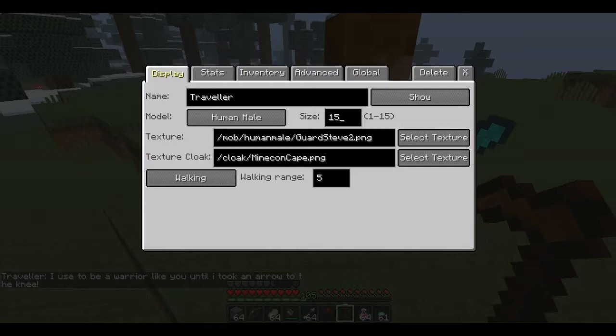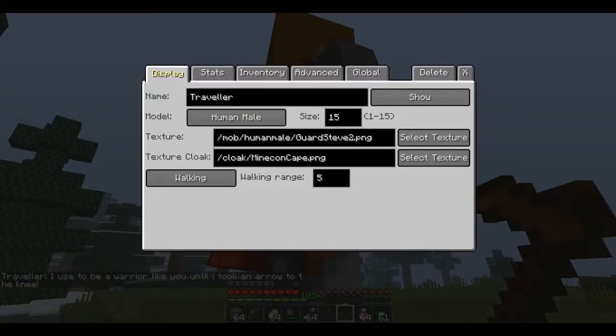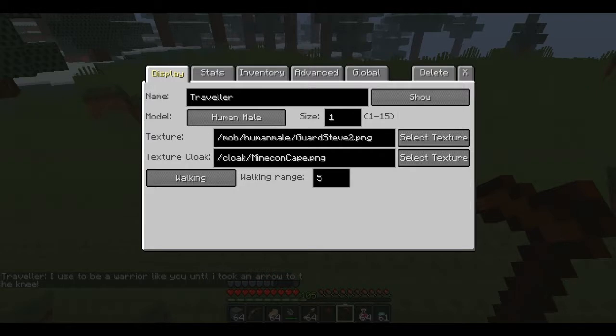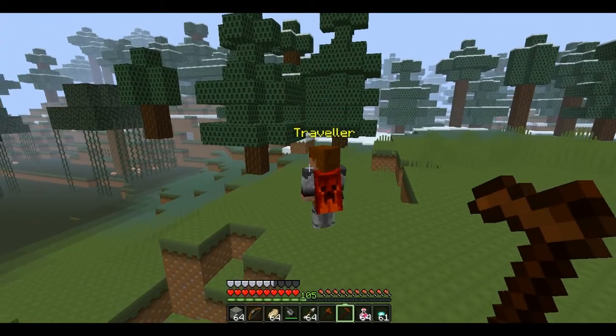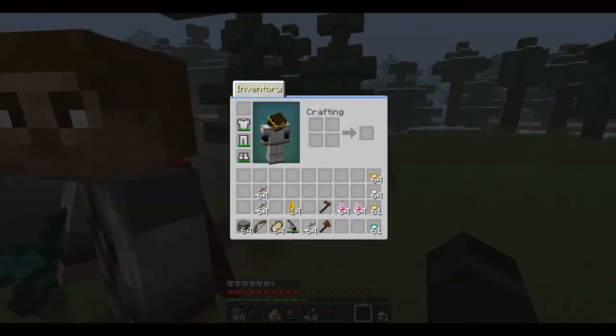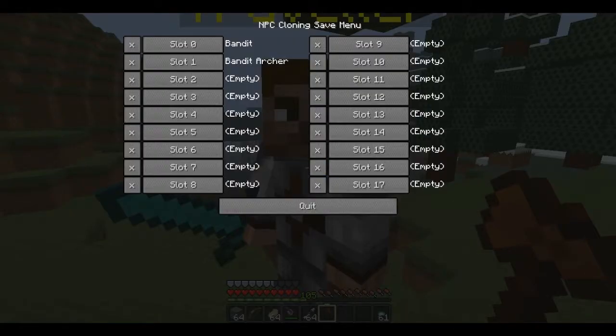Then you can just change his height all the way up to 15, which I wouldn't suggest because that's how big he is. Makes that go all the way down to 1 — look how small he is. I'm going to put him back to default. And this is the NPC cloner — right click the one you want to clone and choose the slot for it to go in, and you can also right click and spawn one from earlier.